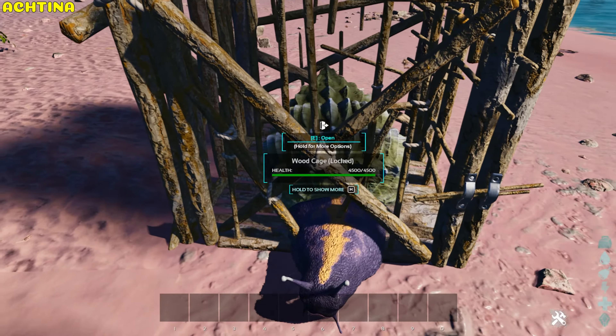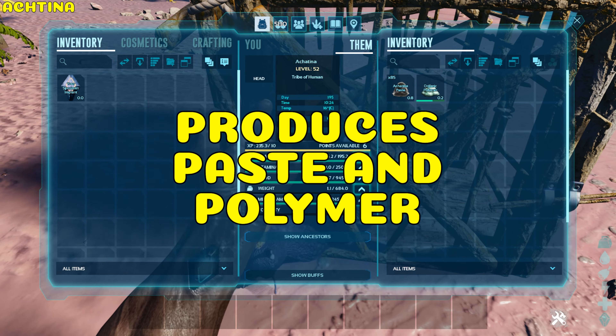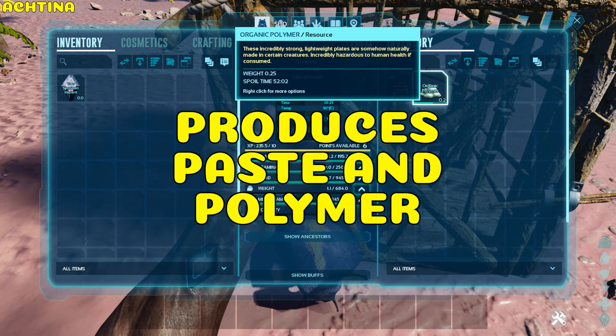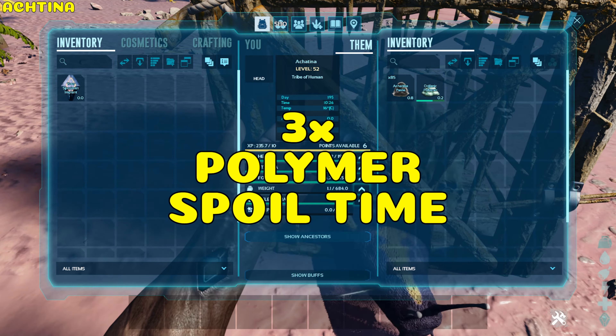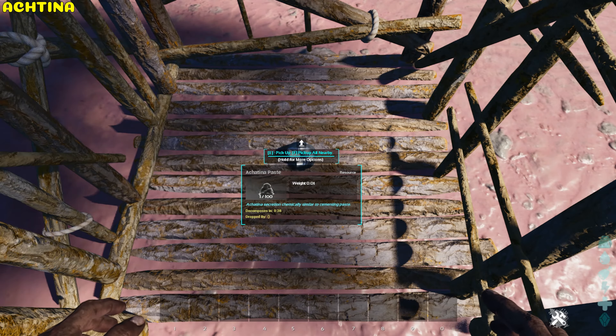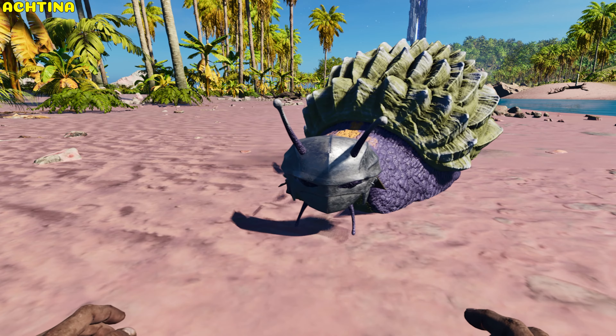Acertino. The Acertino has a passive ability: when you set it to Wandering, it can produce Acertino Paste — a substitute for cement paste — inside its inventory every minute. It also produces Organic Polymer every hour, and can preserve Organic Polymer three times longer than its normal spoil time. It also produces Acertino Paste as a replacement for faeces, and it can wear helmets for extra damage resistance.